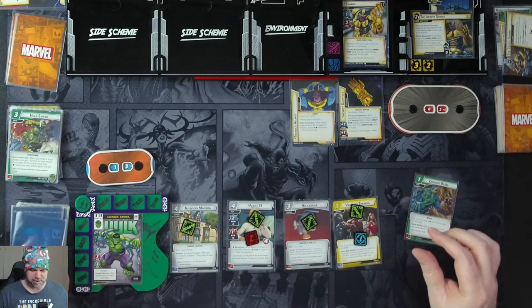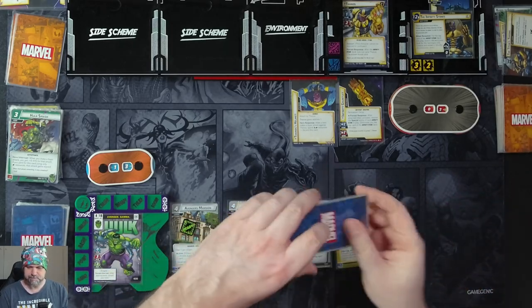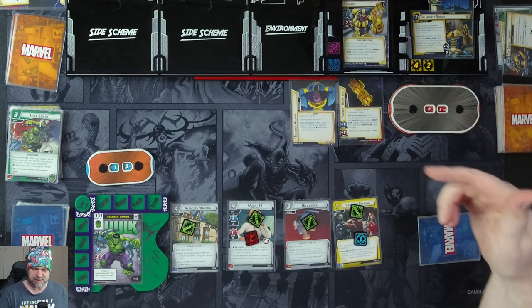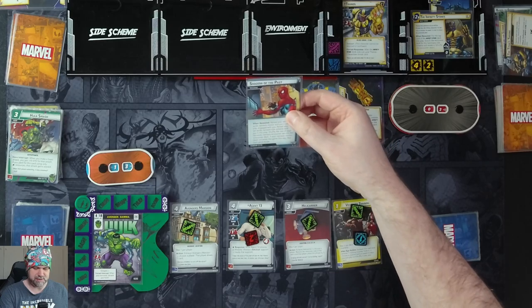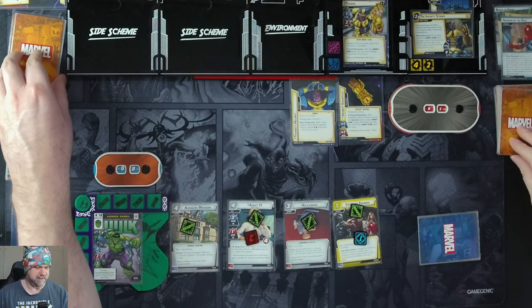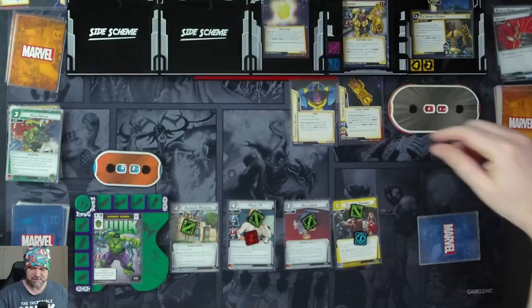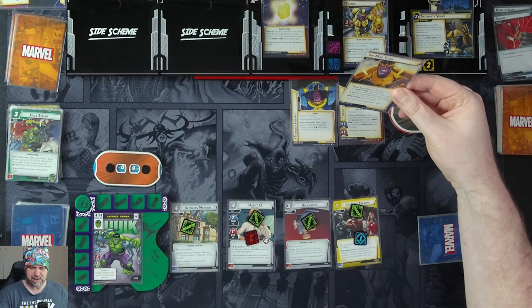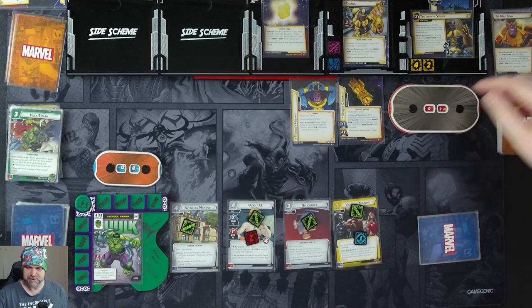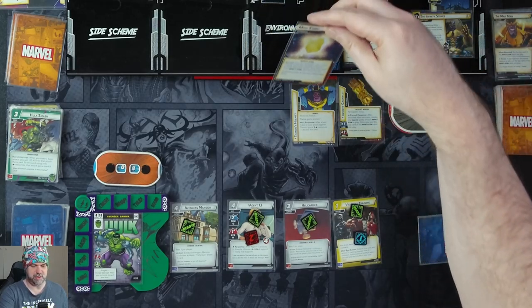We'll draw four cards: Crushing Blow, Beat Cop, Monica Chang, and a Movable Object. We get one threat on the main scheme. Thanos is going to attack us for three — we'll take it plus four, five total, taking us down to eight hit points. He gets a stone: the Mind Stone. The villain schemes for two. The Mind Stone then triggers — you are confused.